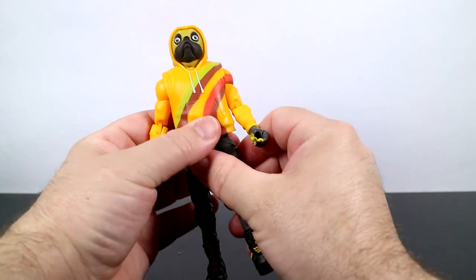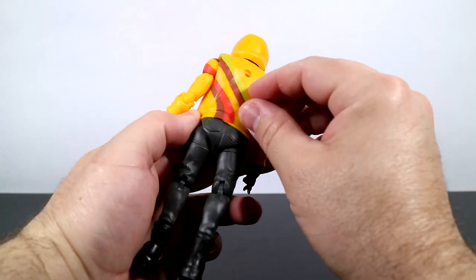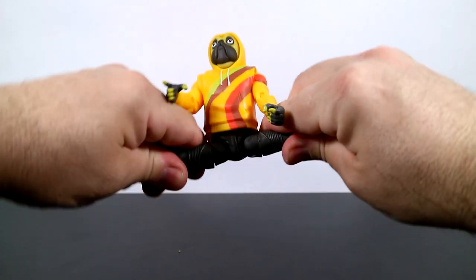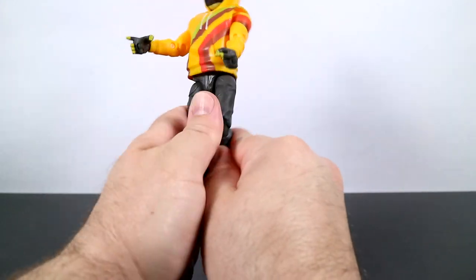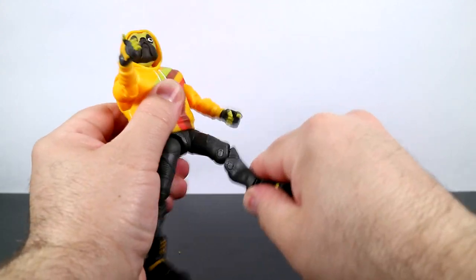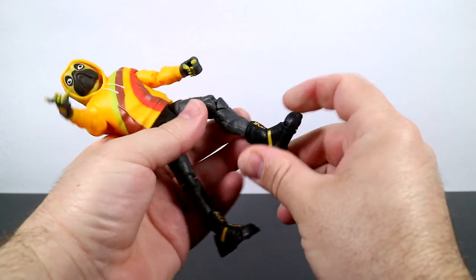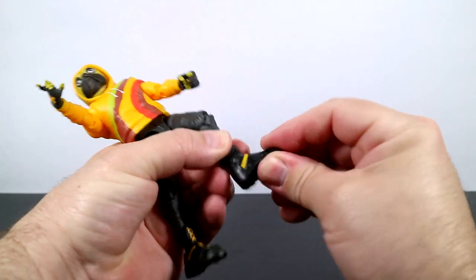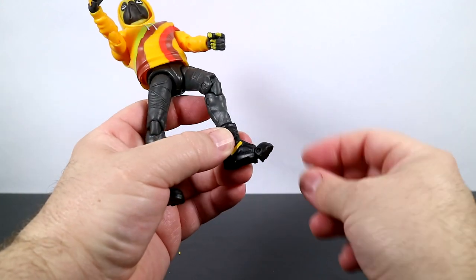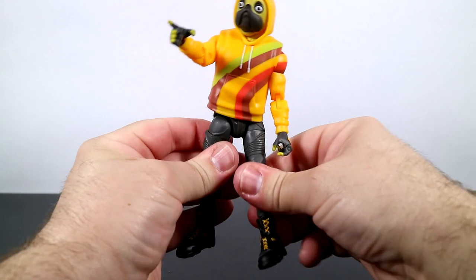The hoodie doesn't come off the way the figure is laid out — you'd probably have to remove the head to get the hoodie off. There's no way of unhooking it, or you could just cut it off. His thighs will rotate and he's got double pin knees. He's got a calf rotation at the top of his boot, and his ankles will also rotate all the way around as well as hinge up and down. The last bit is his toe hinge that moves the toe up and down. The box says he's got 40 points of articulation and he's got a lot of movement.